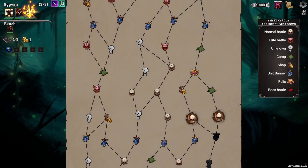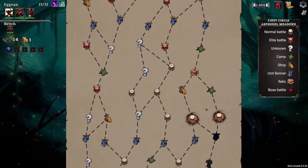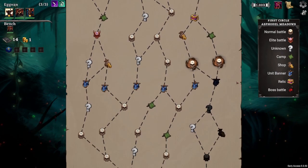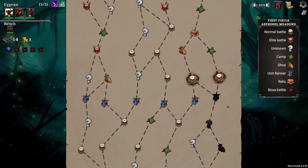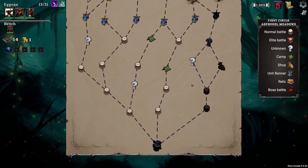And I think that's where we're going to stop this phase. You have a good idea of how the combats work, you have an idea of the map, the events, the shops, the banners. Now we're going to jump into some of the things outside of playing the actual game that are interesting within this game.